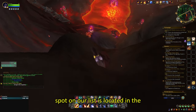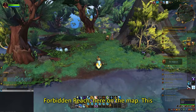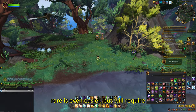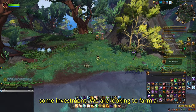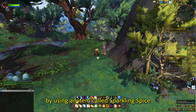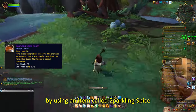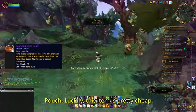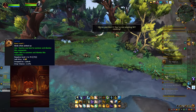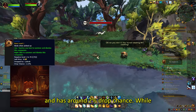The second spot on our list is located in the Forbidden Reach here on the map. This rare is even easier but will require some investment. We are looking to farm a rare called Latroc, which can be spawned by using an item called Sparkling Spice Pouch. Luckily this item is pretty cheap in comparison to the pet you can get from it — the rare drops a pet called Luvi and has around a 2% drop chance.